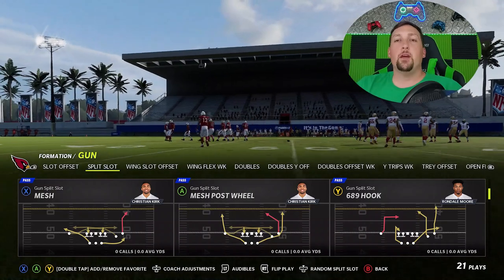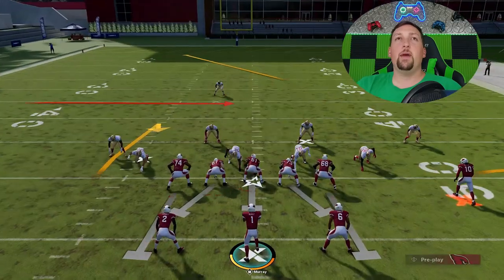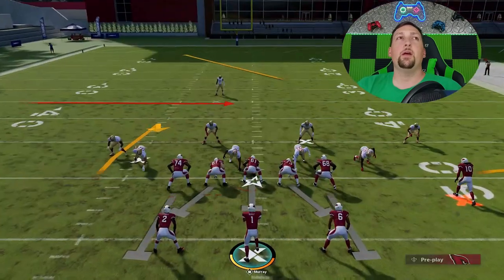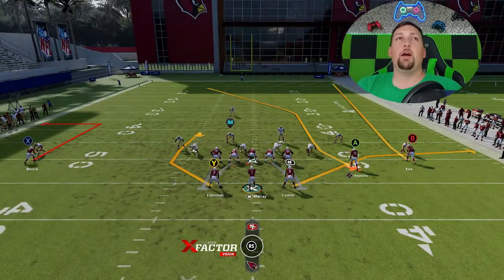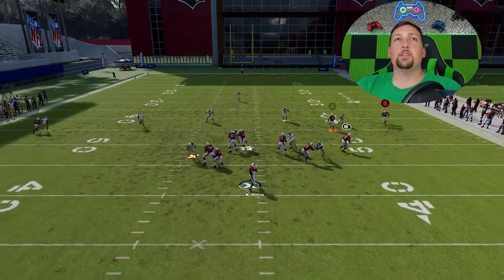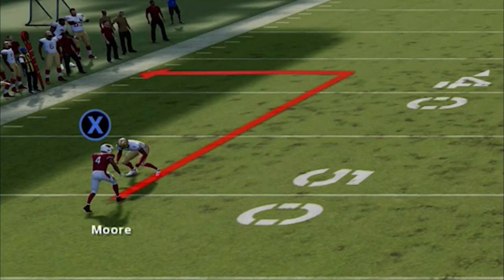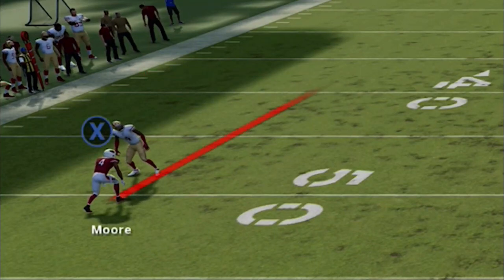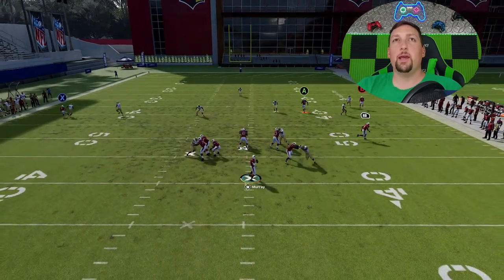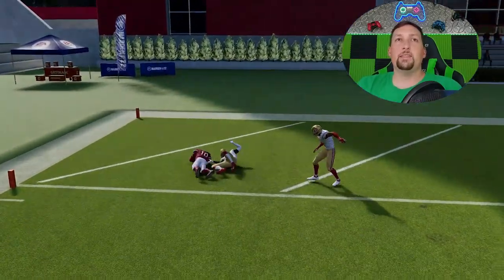This route is also very good against cover 3 and cover 1. Against cover 3 sky, run from a hash mark to the open side of the field. Put the X route on a 5-yard out route, smart route it to about 10 yards, block the Y route for pass blocking. The A route is going to be an easy one-play touchdown — Hopkins basically gets across the safety and the cornerback is nowhere to be found. The 10-yard out routes do a great job holding cornerbacks down, and Hopkins gets easy separation for a 50-yard bomb.